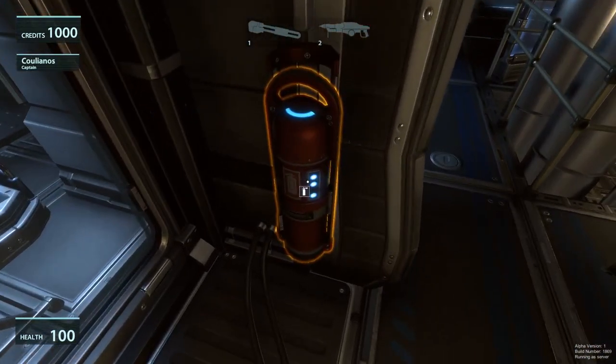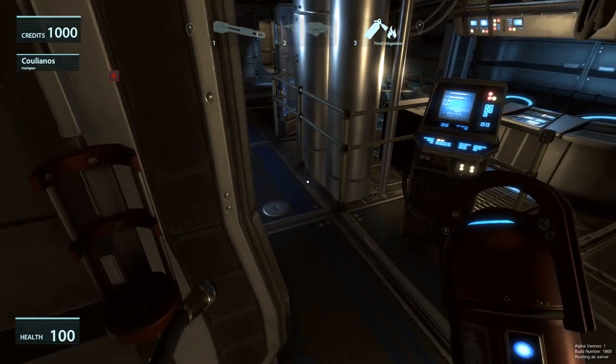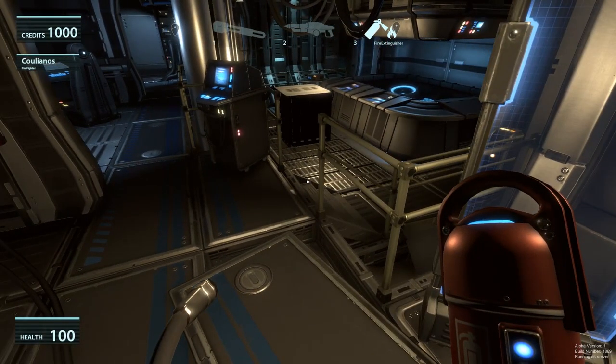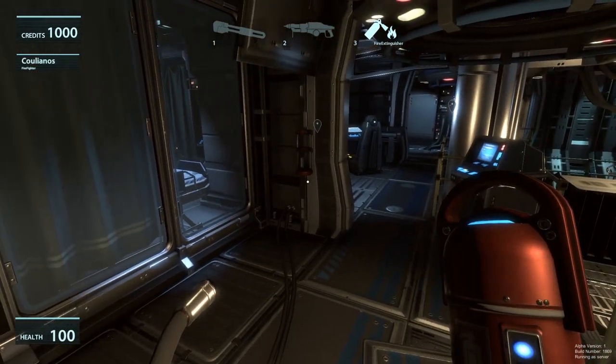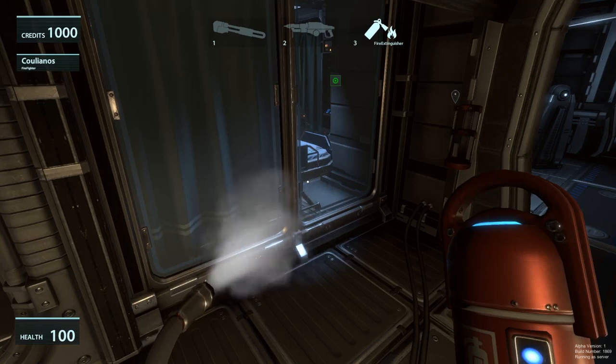Moving on, we have the fire extinguisher. It's not likely you'll encounter fire in Alpha 1, since there are no events being triggered. But if you keep hammering the ship against an asteroid, components inside the ship will eventually break, and once they're broken there is a chance of fire. So it's good to know about the fire extinguisher. It's pretty straightforward: pick it up, look at the fire, and hold the left mouse button to spray it until the fire goes away.